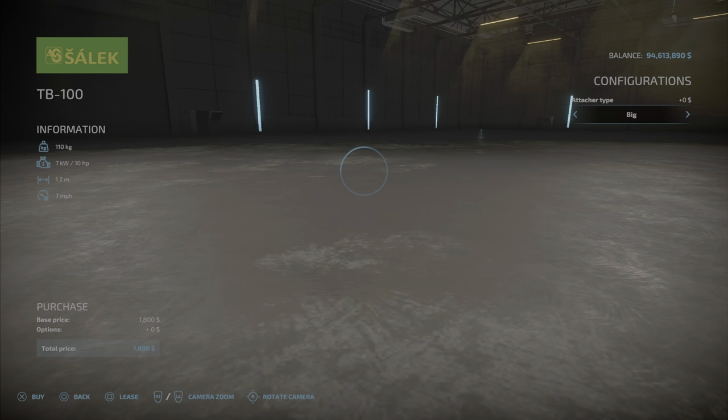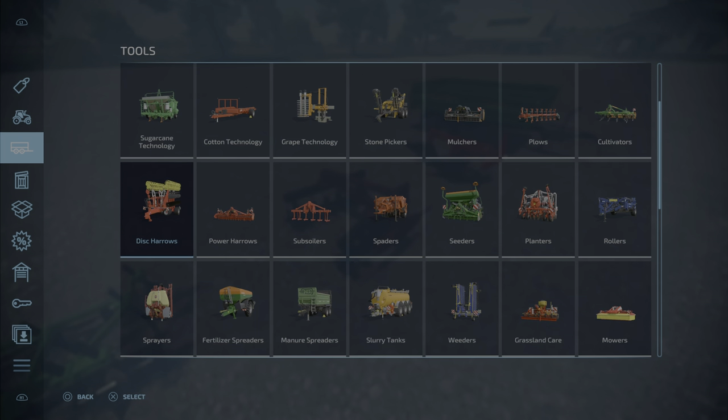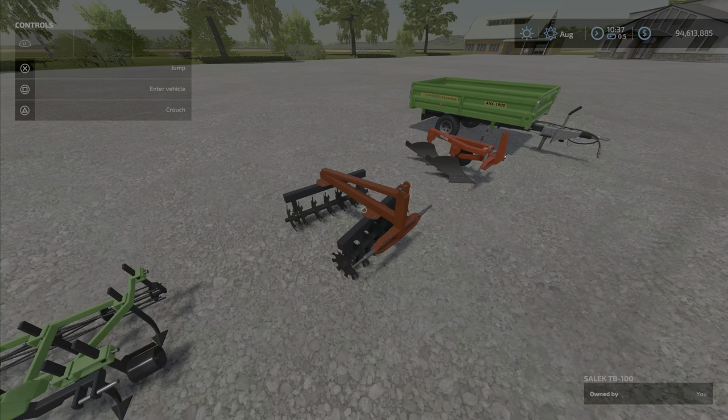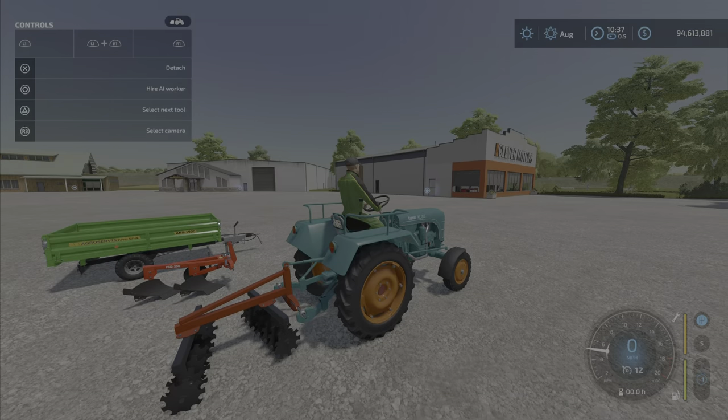If you go in here, you can have the attachment type — big or small. That does not matter at all; anything will attach to it. I have the Kramer here, available in the Mod Hub to download — it is 18 horsepower — and as you can see, it hooks up just perfectly there, not a problem at all.